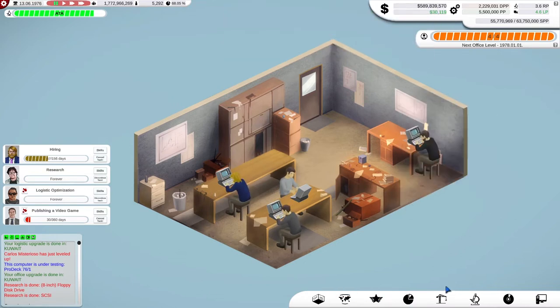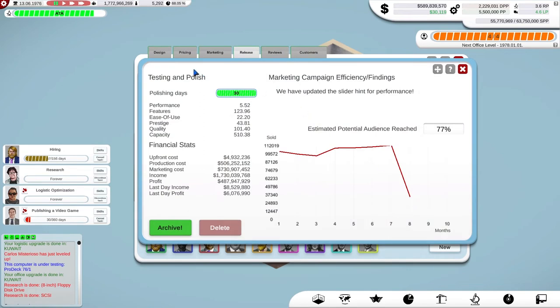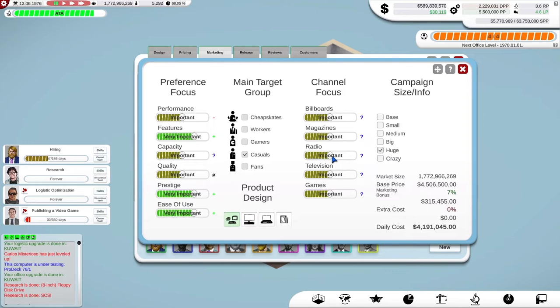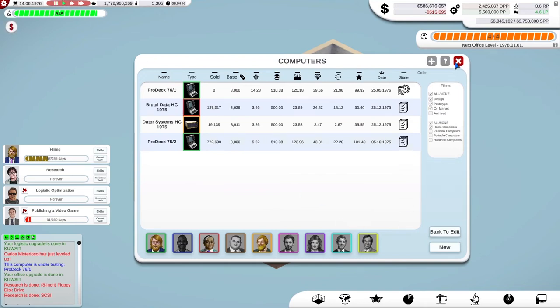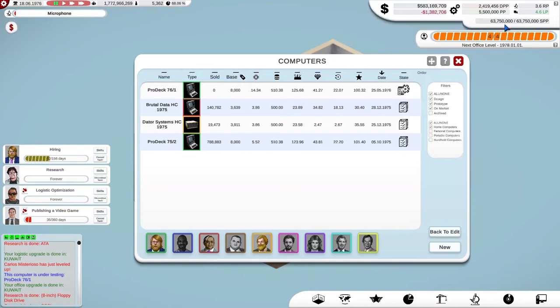We're not making so much money now — what's happened? Has someone released a new computer? Let's increase the marketing, let's go huge. No — I'm losing even more money. Oh, of course — because I've got more logistics offices, I've got larger warehouse capacity, so my factories burst back into life to fill that up. I keep forgetting that's what's going on. Now they've filled up, so the factories should close down, and my losses are being contained — I'm back in profit again. This game makes me panic when I see numbers in red.